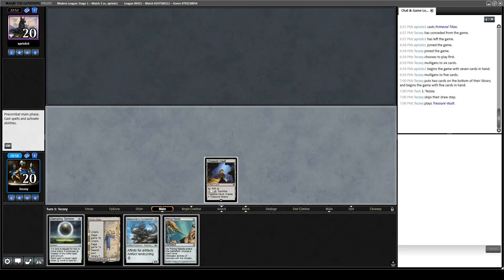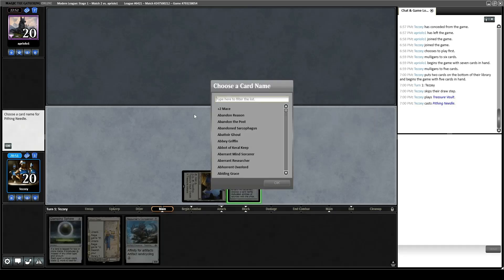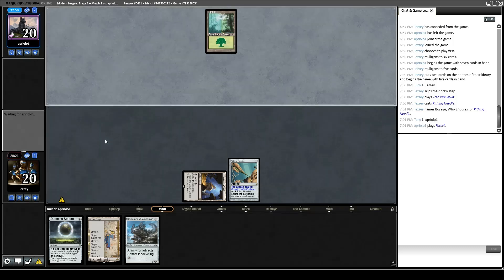Treasure Vault, Pithing Needle. Let's see if we get blown out by Force of Vigor on turn one. Boseiju, Who Endures — that's the right one, not Boseiju Who Shelters All. I'm glad I didn't pick the wrong one. They didn't Force of Vigor — I think they would have if they could have just to get us off Treasure Vault. Opponent bounces their Forest.